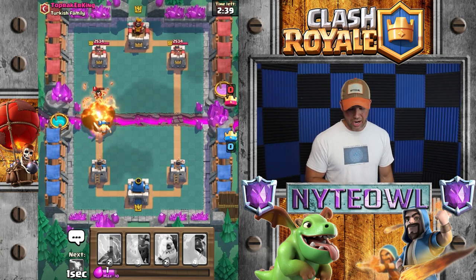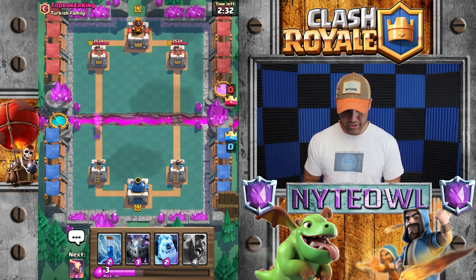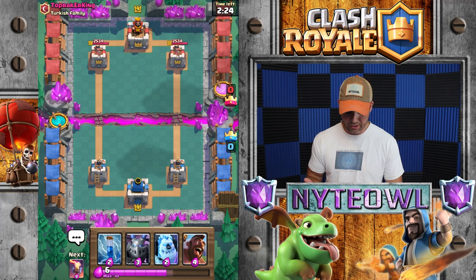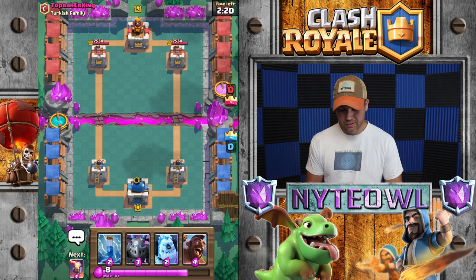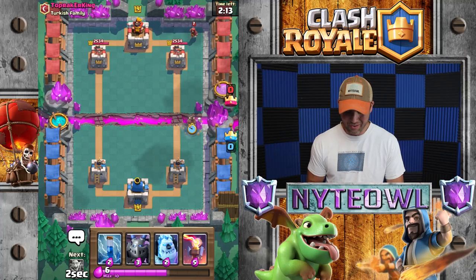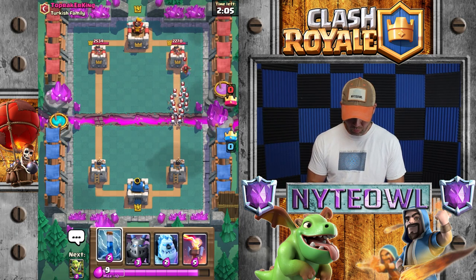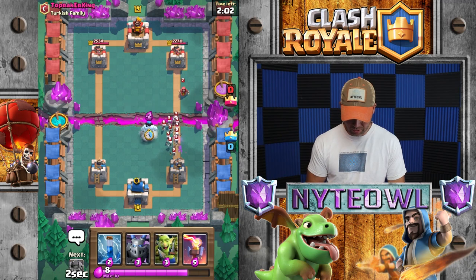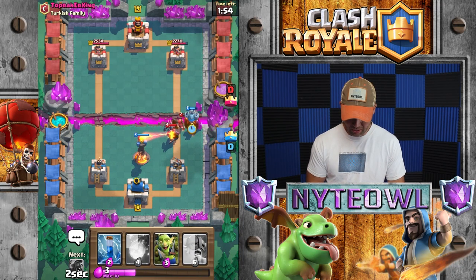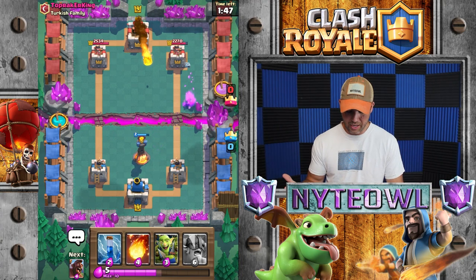Unfortunately I literally have nothing to defend against that right now, so you're actually going to do really well. I just wasted 10 elixir, you wasted nine, so you're ahead - good job, I'm proud of you. I needed my goblin gang - ice golem goblin gang does really well against prince. I didn't even have to fireball - actually no, that electro wizard would have taken me out. Let's go hog rider right here - horrible timing, put it up right as he dropped his wizard. We'll do ice golem over here to take out those little dudes. The inferno tower just kills that pekka.